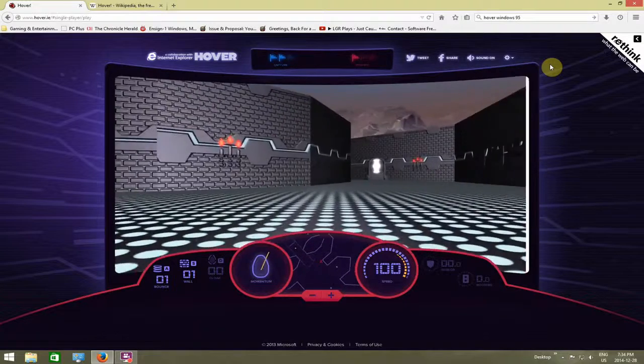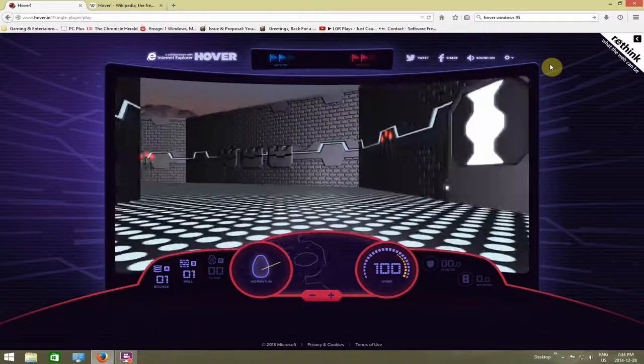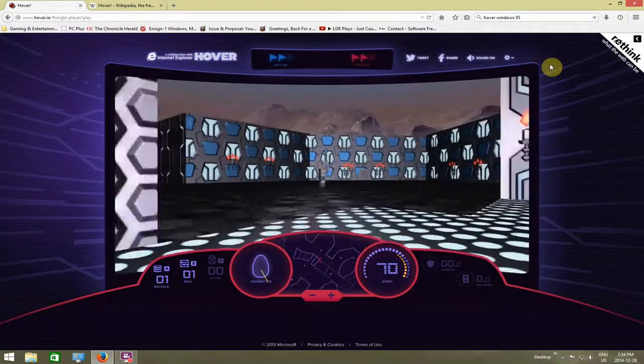Let's go find the last one and get into the next level. Up above you can see them. So I have to protect my red flags from the AI — if they get them all, then I lose. And if I get all of theirs, I win. And that's basically the gist of the flag stuff.